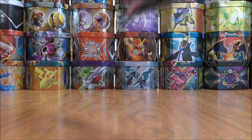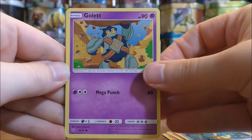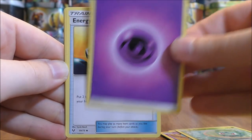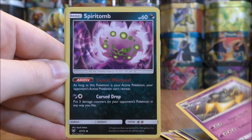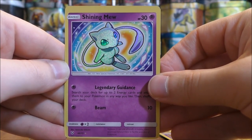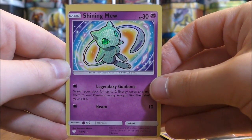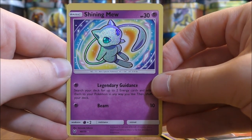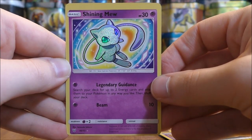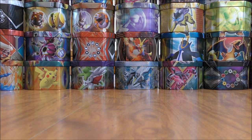Pack six is a Shiny Rayquaza pack. If my memory serves me correctly, I believe there are six different Shining Pokemon in this set — I now have three in my collection. Pack six starts with Larvesta, Litten, Croconaw, Golett, Bulbasaur, Psychic Type Energy, Energy Retrieval, Golurk, Spiritomb, a Reverse Holo Voltorb common, and the rare is a Shining Mew — what a beautiful looking card!